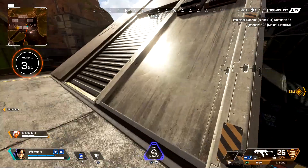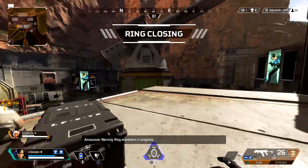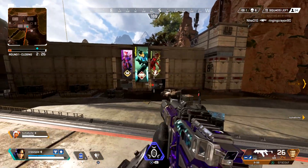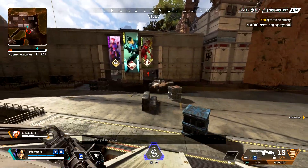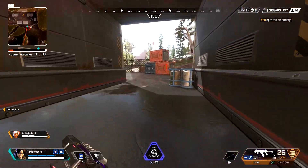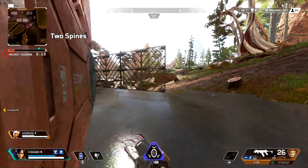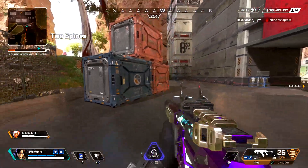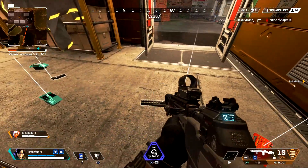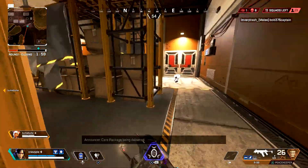What you want to do is shoot the Peacekeeper at the enemy to try and break all of their shield. Hopefully you have a Precision Choke and a purple barrel Shotgun Bolt on the Peacekeeper. You hit them with the Peacekeeper, then immediately switch over to the R301 — or vice versa. For example, if you're posted up behind a rock outside of Bunker and they're inside Bunker, you can knock all of their shield down with your R301 from long range.